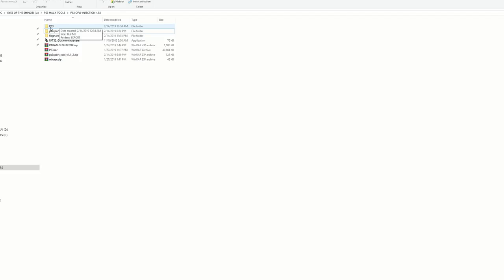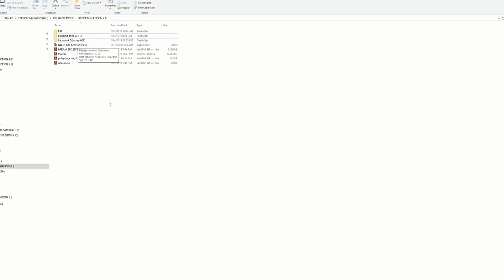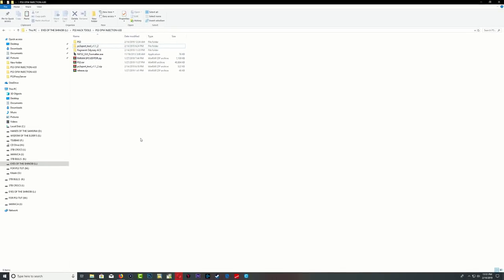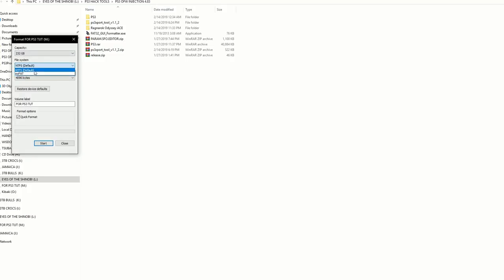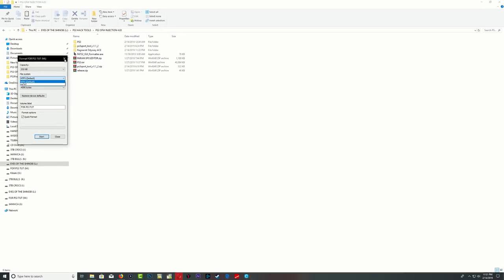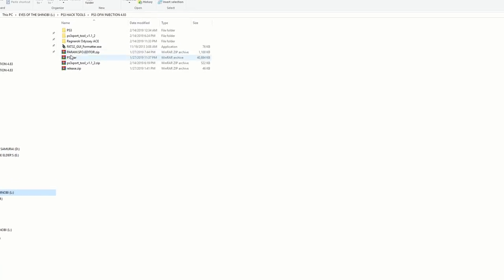You will also need the PS3 export tool, your game, and FAT32 formatter. I'm using FAT32 formatter because I have a portable hard drive and Windows will not format your portable hard drive to FAT32 — as you can see, Windows does not format large hard drives to FAT32. So I'm using FAT32 formatter. You will also need the param SFO editor to find the title ID.